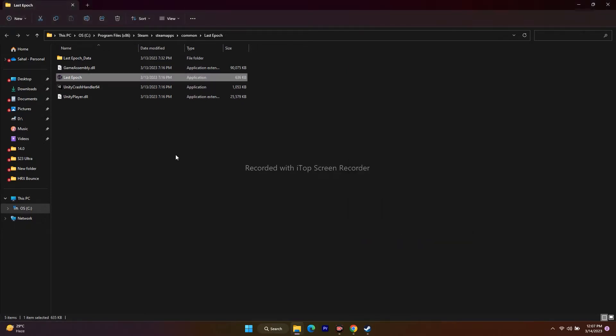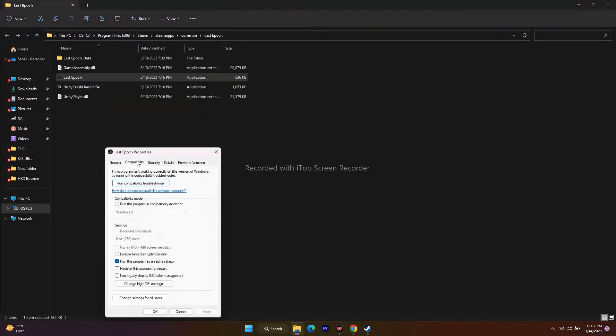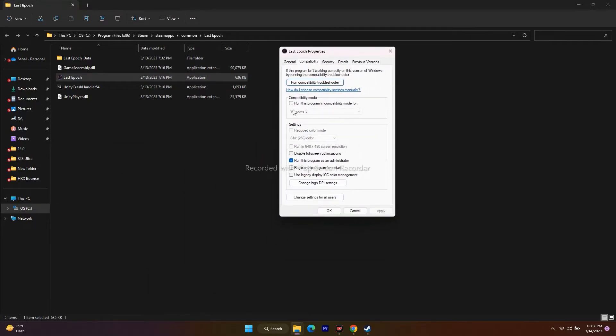There is one more thing I'd like to mention. This particular step was mentioned by some users on Reddit. We can try running the game in compatibility mode. Right-click and go to Show More Options, go to Properties, then go to Compatibility. As you can see, there is a compatibility mode option here.